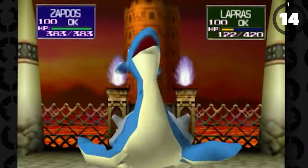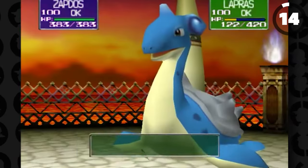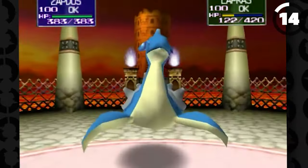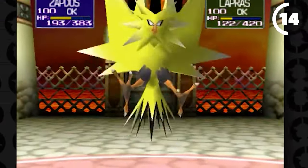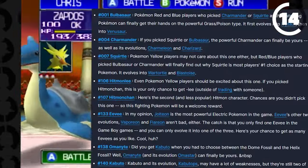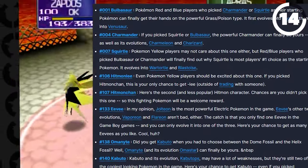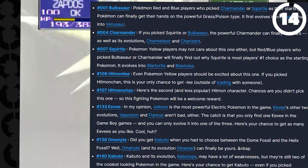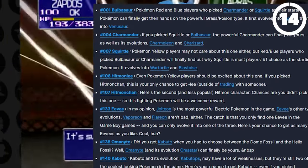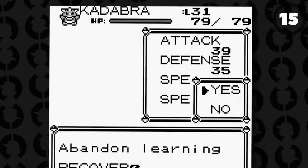In Pokémon Stadium, if you defeat the Elite Four, there is a chance of getting a bonus Pokémon. These bonus Pokémon are really good because some of them are unavailable in any other way, and you can then trade them over to Pokémon Red and Blue. The available ones include Pokémon like Hitmonlee and Hitmonchan, which you can usually only get one of at a time.